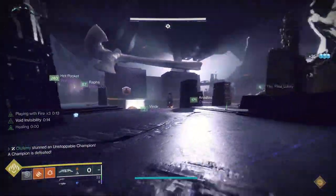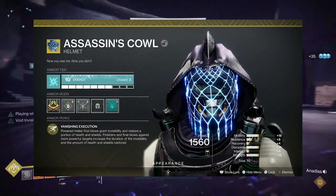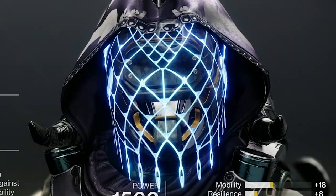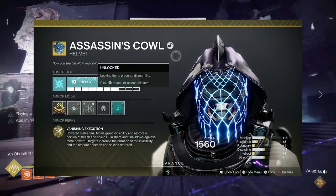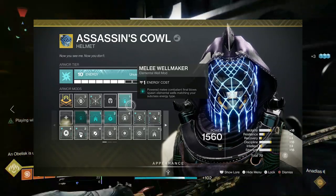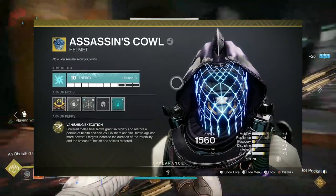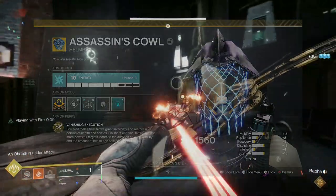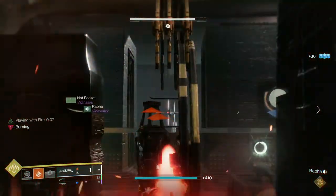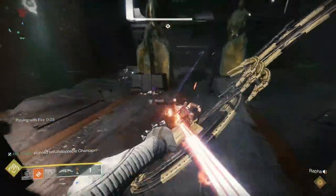We haven't really talked much about what the exotic does. The Assassin's Cowl — even though it looks really hideous, Bungie please release an ornament for this soon — allows you to go invisible after you get a melee kill or a finisher kill. If the enemies are yellow bars, you stay invis for longer, whether you finish them or kill them with the melee. This is what keeps us going invis over and over.